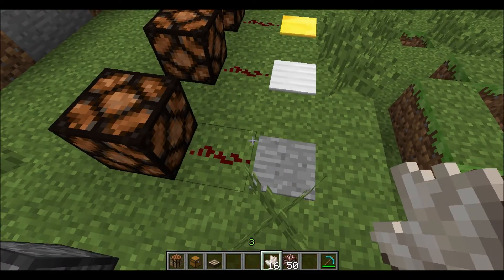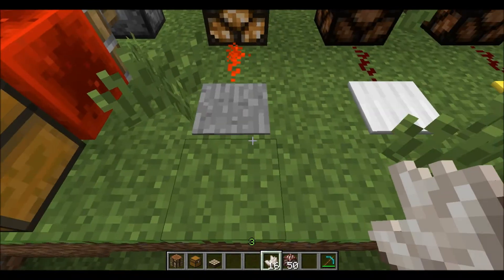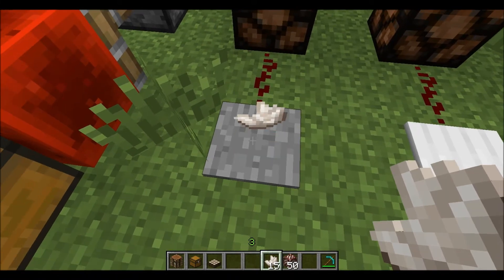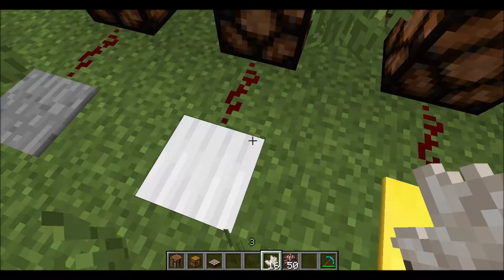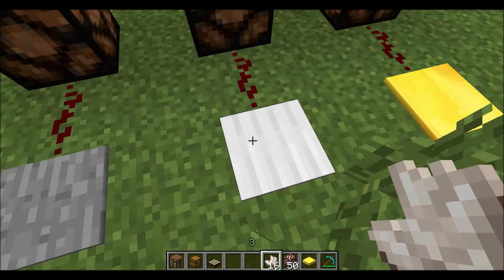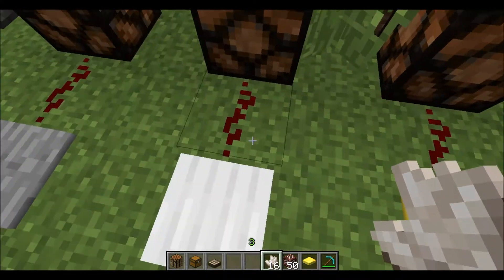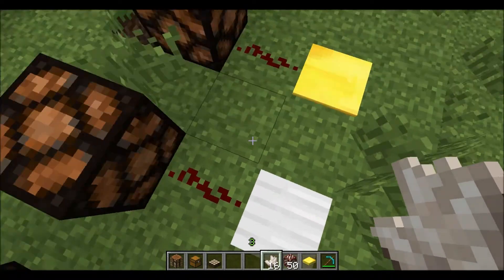Next I have pressure plates. This is a normal stone plate — you can stand on it, but throwing something on it still won't activate it. Over here is the heavy weighted pressure plate and the light weighted pressure plate. The heavy one — you can't even jump on it to make it turn on.